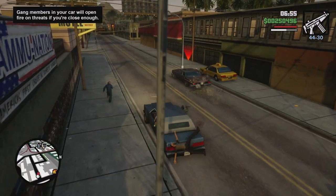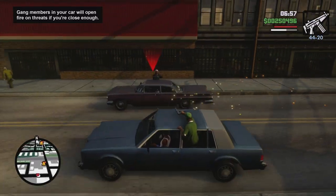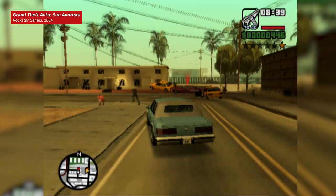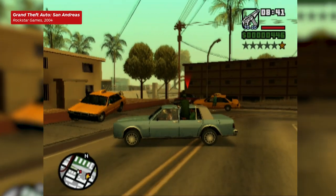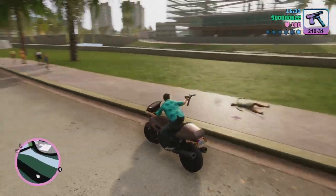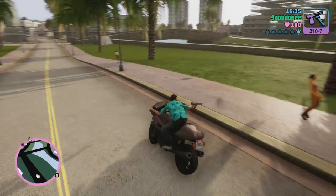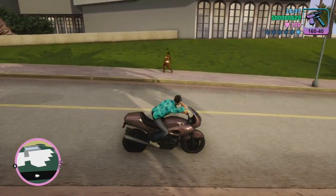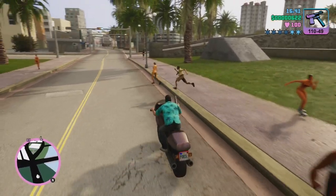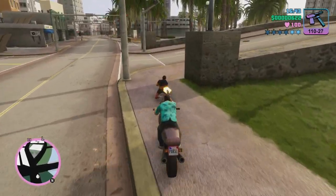But the improvements aren't just for those on-foot combat encounters, as drive-bys are now much easier to pull off. Originally, you'd be awkwardly driving and using the face buttons to look left or right and then firing your weapon, which wasn't all too intuitive. But now, Grand Theft Auto III, Vice City, and San Andreas all feature improved vehicle gunplay, with it being as easy as looking around using the right stick and firing your weapon in whichever direction your camera is facing.